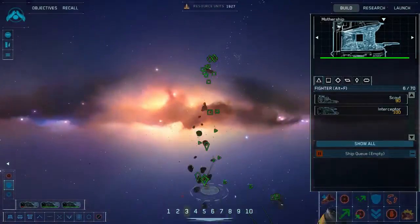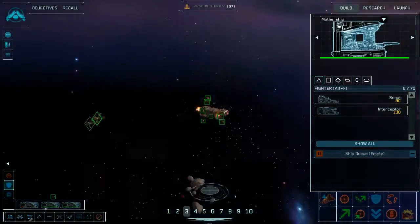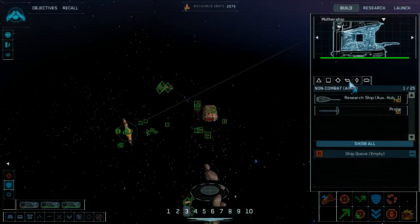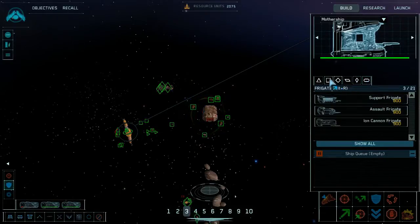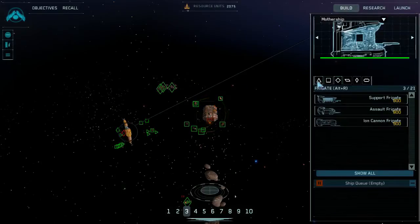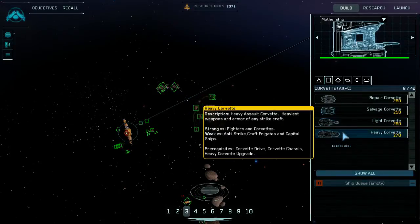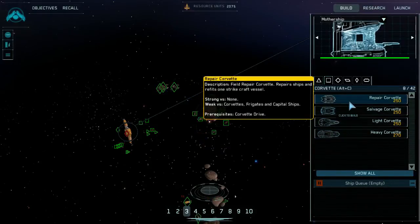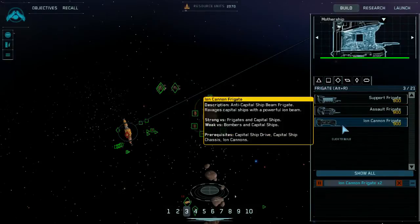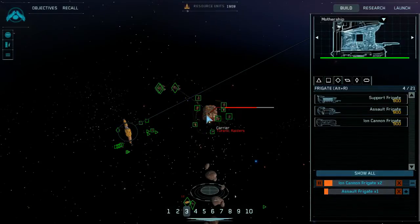It would be nice if I could communicate to my ships that once we have something under tractor beam, stop trying to blow it up. What do I have that will help me blow up this Tyrannic Raider carrier? Light corvettes — weak versus capital ships; heavy corvettes — weak versus capital; basically I only have the ion frigates. Let's build a pair of those, and another assault frigate, because I don't learn my lessons very quickly.